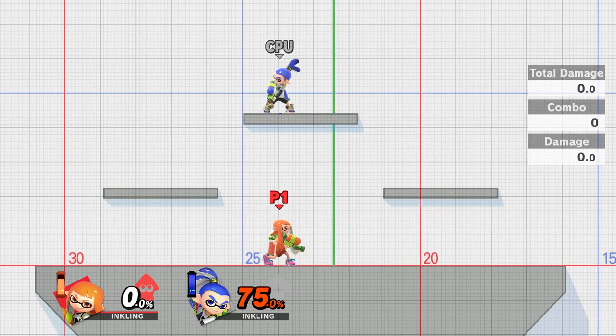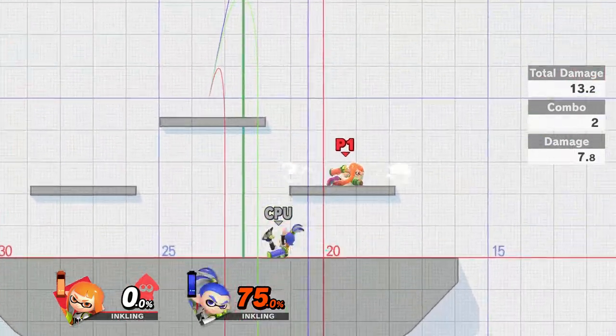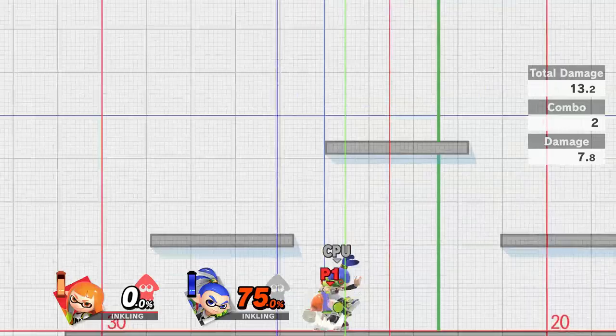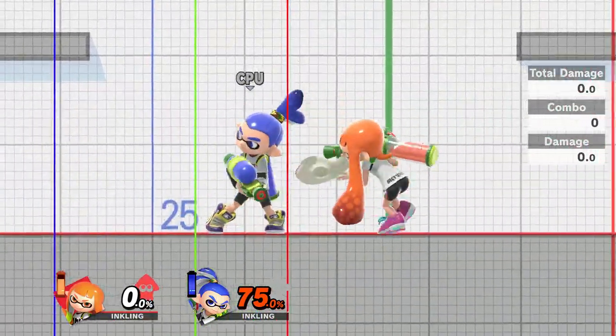I'm going to be showcasing the upwards aerial trajectory at 75%. It shoots the opponent very high into the air, although it's difficult to land another hit afterwards — unless you can aim it really well, in which case you can probably kick them high into the air over and over again.